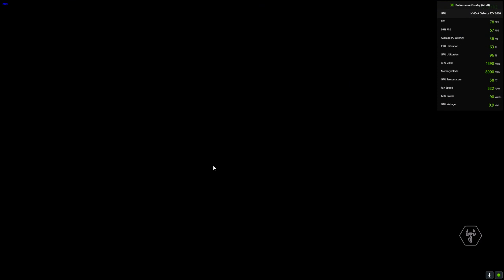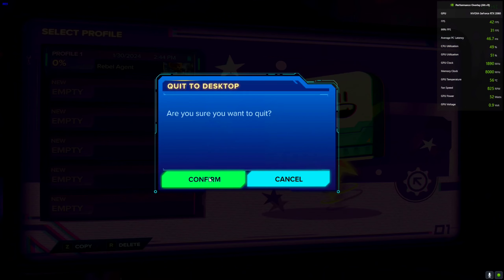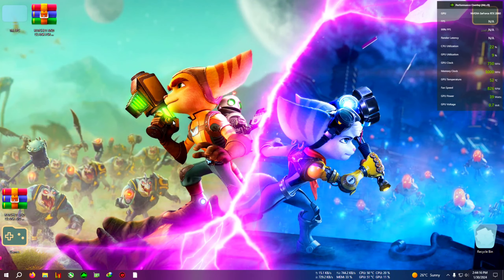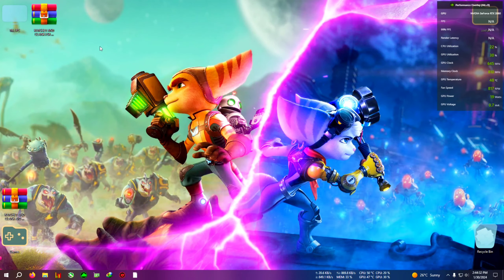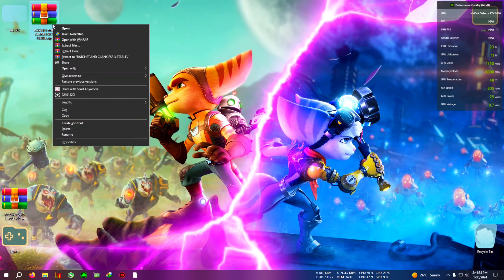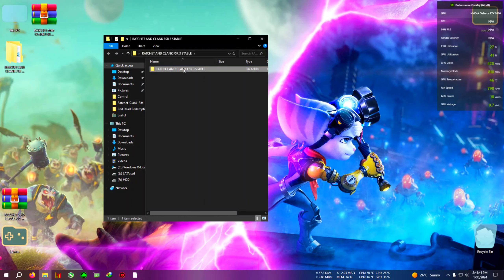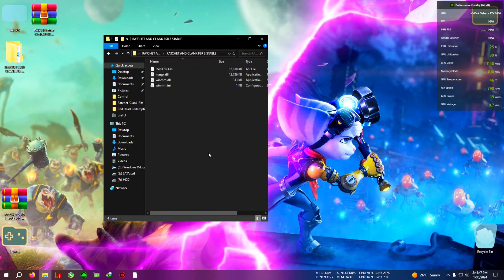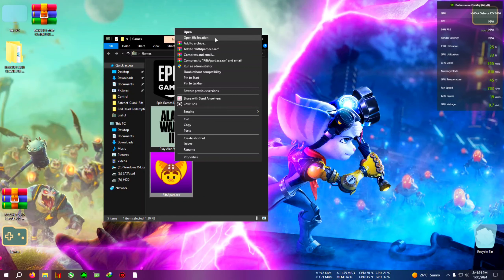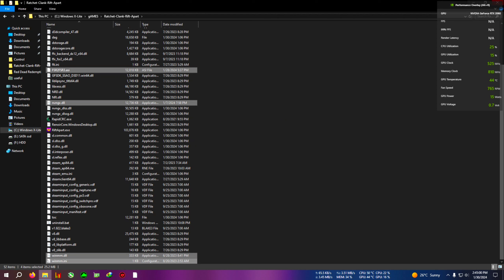First, quit the game. I also have the AIO update of Ratchet and Clank — if your game version is 1.7.2 or above, download the zip from the link in the description below. Extract the 'Ratchet and Clank FSR3 stable' zip to a folder, copy everything inside, then open the file location of Ratchet and Clank where the Rift Apart .exe is located, and paste everything there.